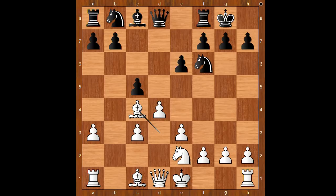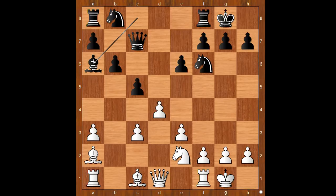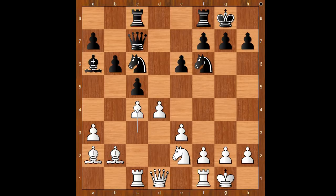d takes on c4, bishop takes on c4, queen to c7 — challenging the bishop on c4. White to move. Bishop to d3 is the most played move, but Carlsen played bishop to a2. b6, castling, bishop to a6 — pinning the knight. Bishop to b2, knight to c6, rook to c1, rook from a to c8, c4 — intending d5 in some variations.